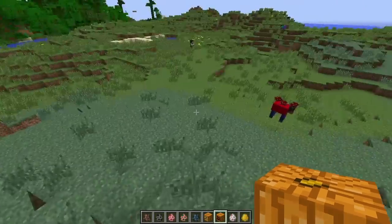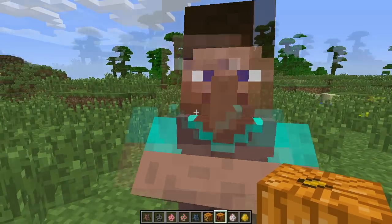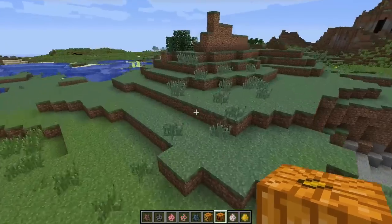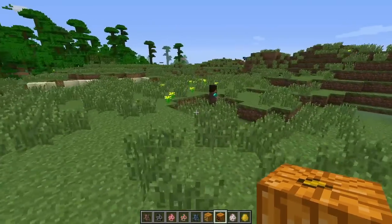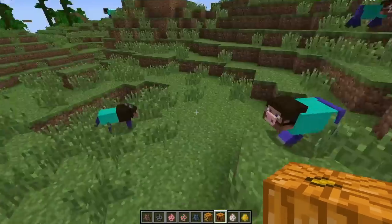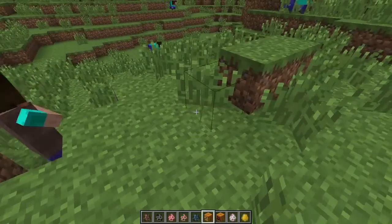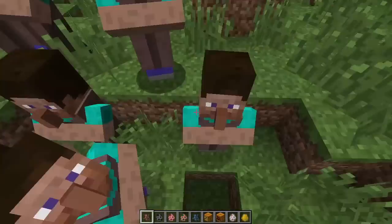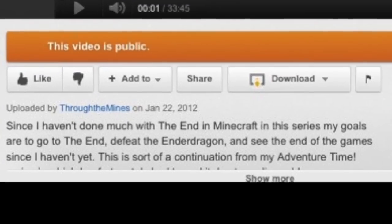There will be a link in the description for you to download this. Go and download it and be creeped out by all the mobs that have magically changed to Steve. Also on the Minecraft forum page there is a version without the background being changed, so you can scare your friends when they go to play on your computer and see a bunch of Steve mobs everywhere. Thanks for watching — like, comment, subscribe, and watch my other videos. For news and info about Through the Minds, and also random crazy stuff, go to our pages on Facebook, Twitter, and Google+, as well as the Through the Minds official blog at Threatominds.blogspot.com. All links are in the description. Thanks for watching.